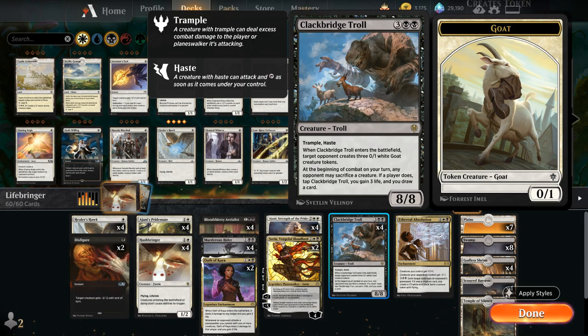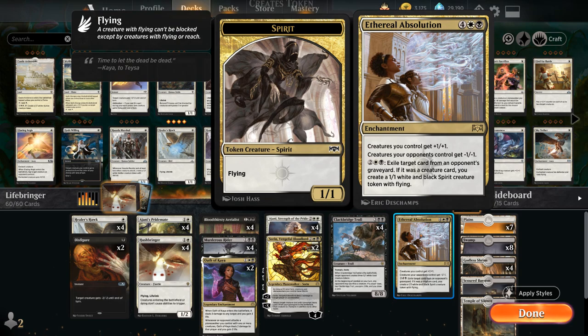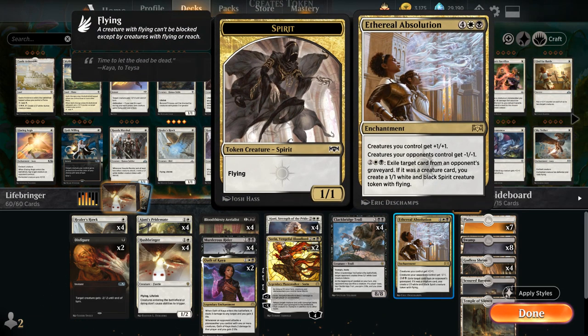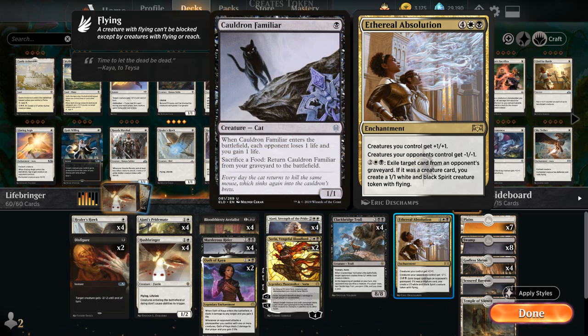Another combo with the Troll is Ethereal Absolution — a 6-mana enchantment giving our creatures +1/+1 and opposing creatures -1/-1. So if we play the Troll with Absolution in play, the Goats die on the spot and they won't have anything to sacrifice to the Troll. We also get a nice mana sink: for 4 mana we can exile an opposing creature to generate a 1/1 white and black Spirit token that also gets +1/+1 — especially useful against sacrifice decks that rely on Cauldron Familiar returning from the graveyard.